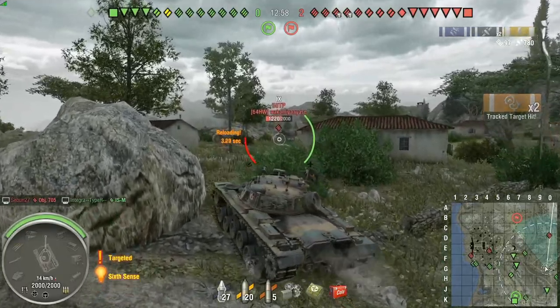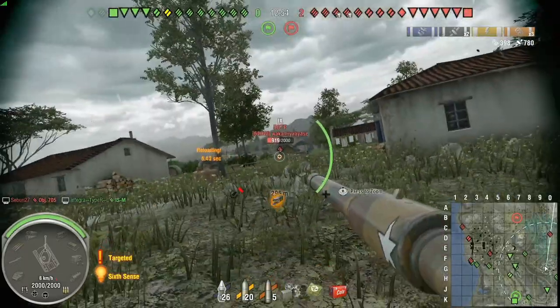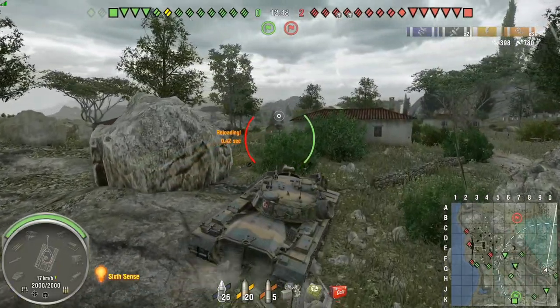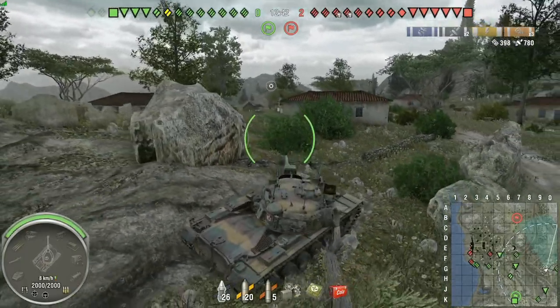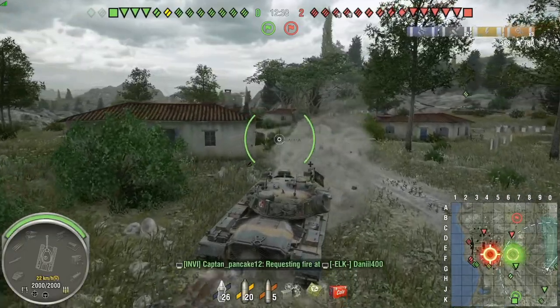Aiming for the tracks — wanted to lock him down. Got a little bit of assist damage off of him, probably from one of our heavies or tank destroyer up on the hill on the left side. Always keep an eye on your map. I like to play with the big map — it lets me know if a flank has fallen or if I need to reposition.